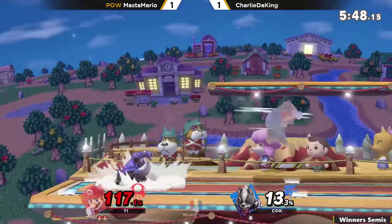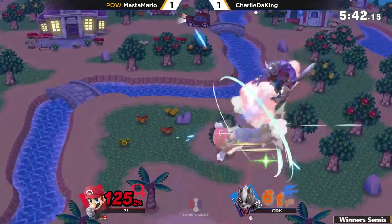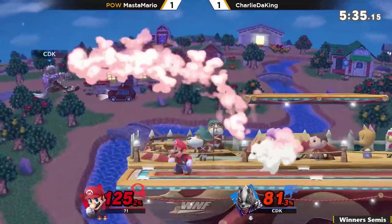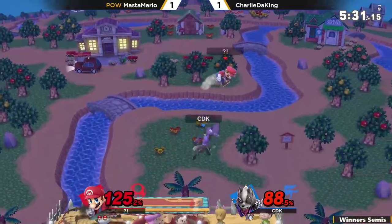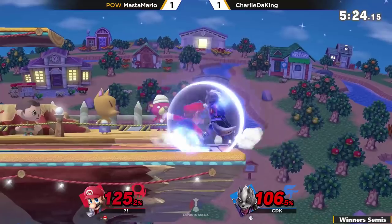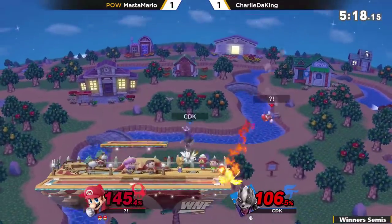Stopping that up smash with the up air of his own — that was sick. Trying to cross up but didn't get it, still got the grab anyway. I think Charlie is showing a little too much respect. There we go — you whiff that first one or get blocked, it's a wrap. Master Mario getting another grab, going back throw this time. That back throw — not gonna work. That really does come into effect for sure. Is that a death? Barely making that, even with the rage.